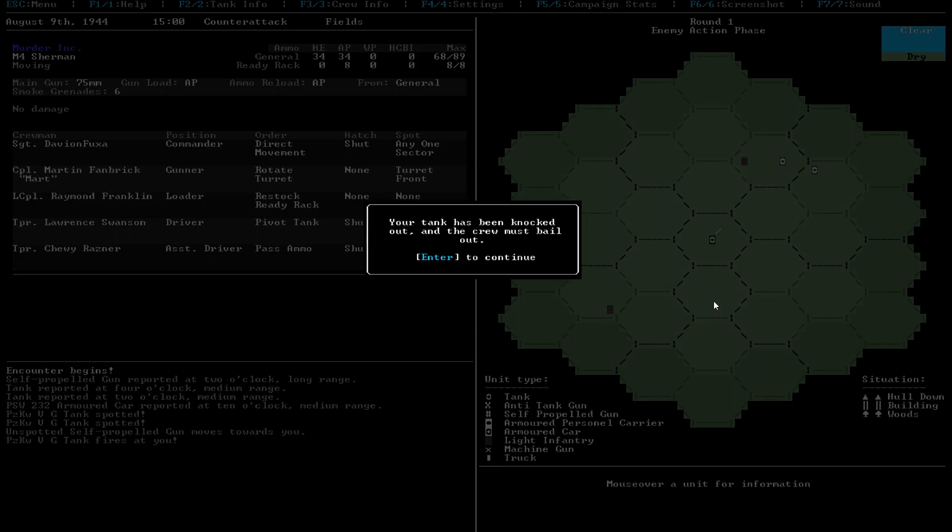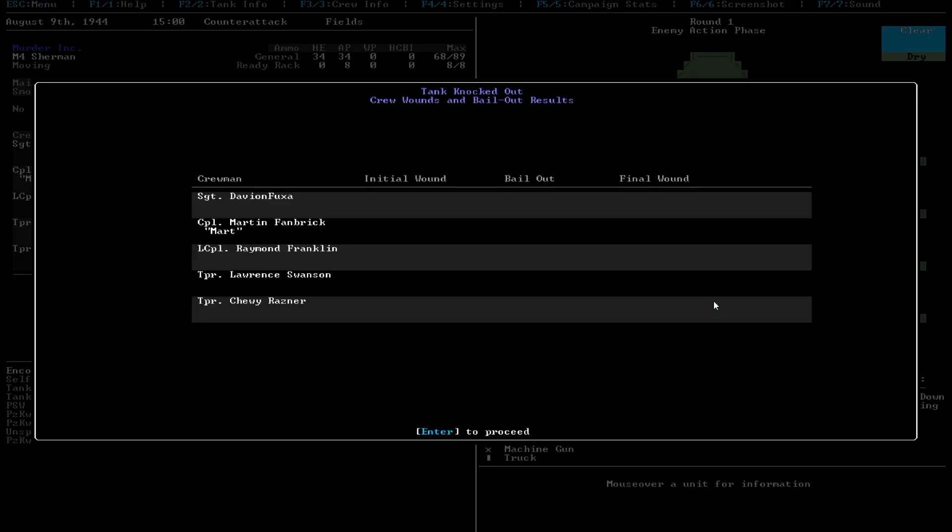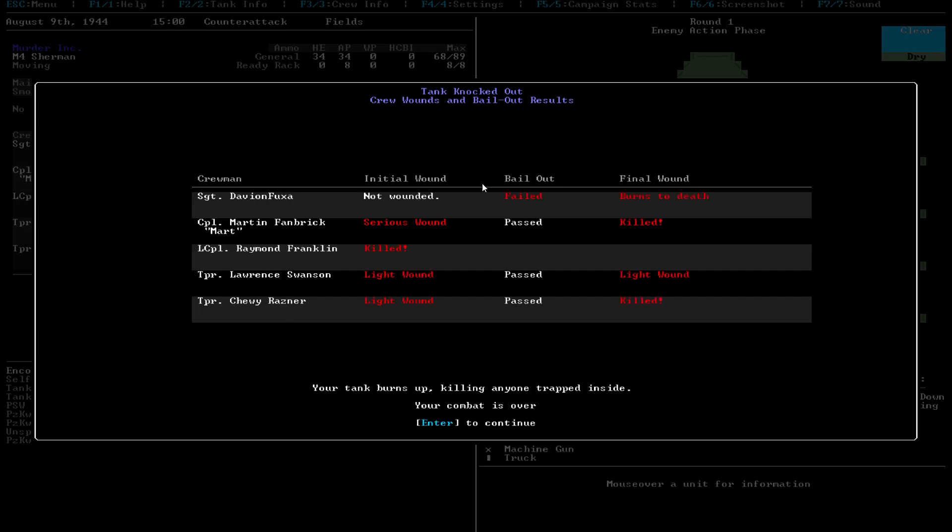Your tank has been knocked out and the crew must bail out. At this phase we basically see what our casualties and stuff are - did we survive or did we die? I was not wounded. But one crew member wasn't able to get out and burned to death. This guy was seriously wounded, got out, but then got killed. This guy was just killed outright. So only this one guy right here survived - everyone else died.